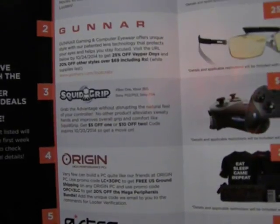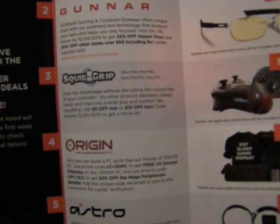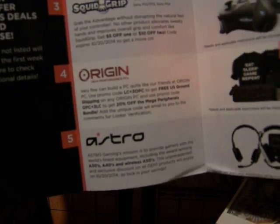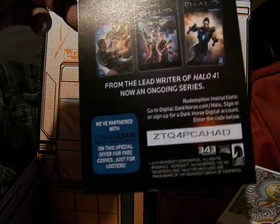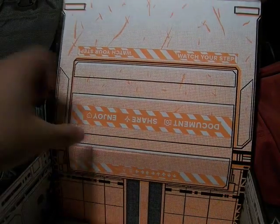Five deals: Gamefly, Gunnar, Squidrib, Origin, Astro. Nice. This is a Halo code for the comics. Here's the inside.